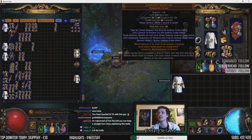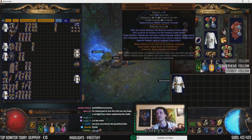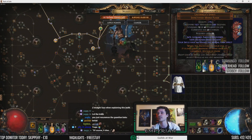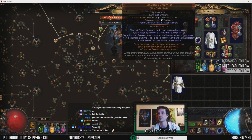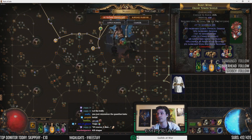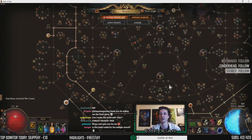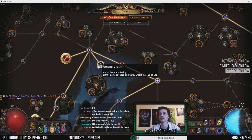Our flask setup is Coralito's Signature. We use this because Perfect Agony is the only keystone node that we don't have, and this flask gives us Perfect Agony. The rest of the flasks are just colorful flasks — it really doesn't matter, it's not that important for the build to function. The passive tree has every single keystone except Perfect Agony, as I mentioned. We also have Arcane Vision.